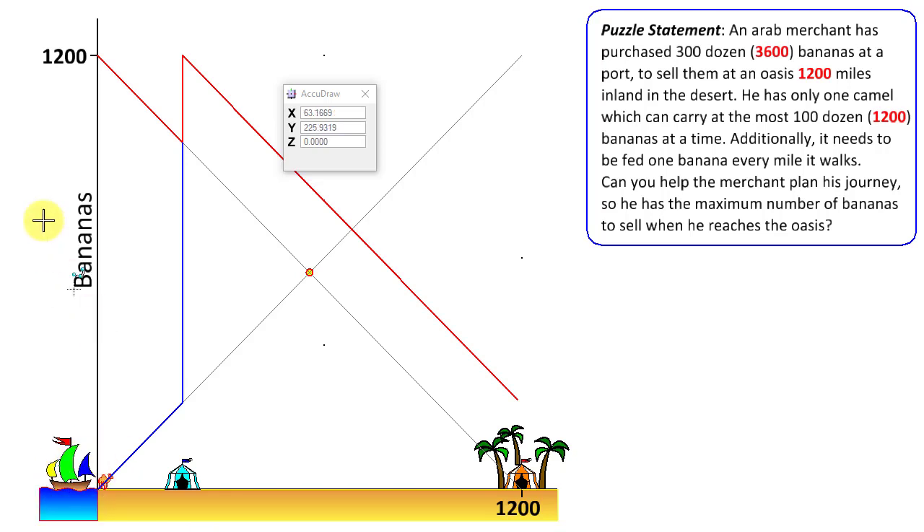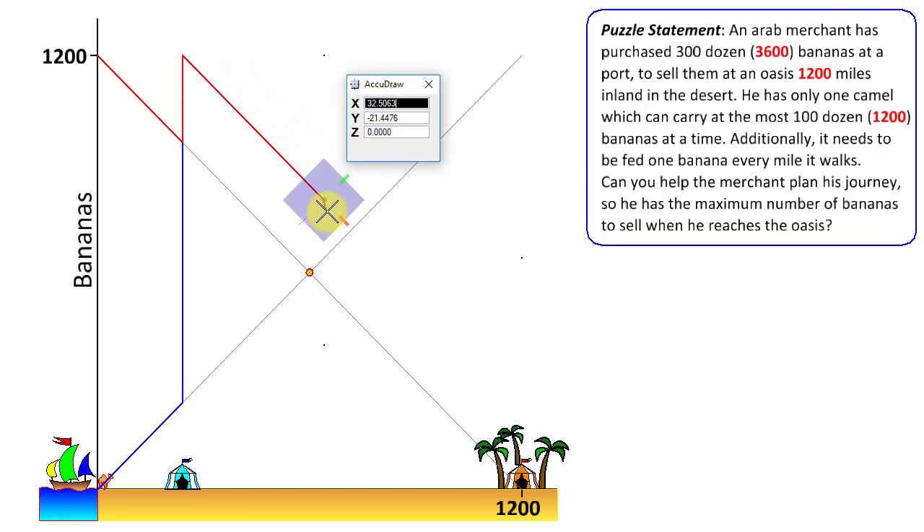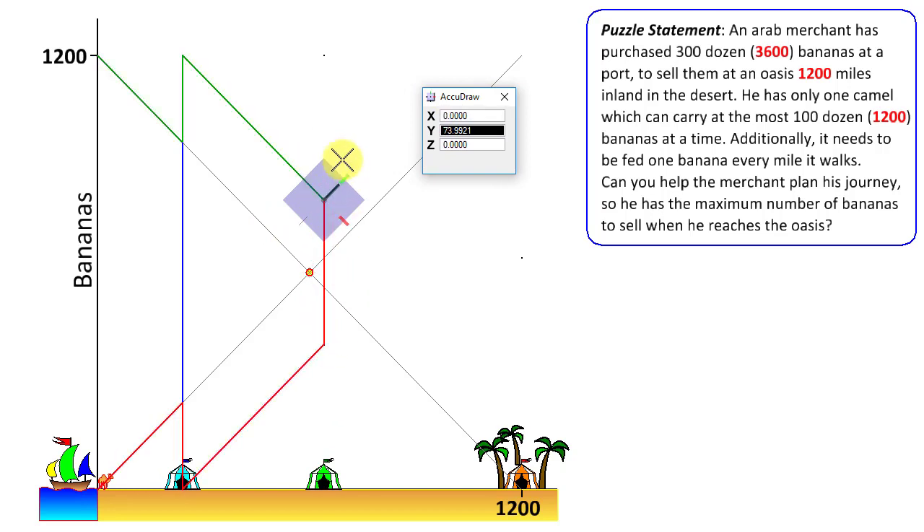Instead of one base, we can create two bases. In the second trip, we go to base one, pick up bananas to replenish, walk further into the desert, create a second base there, then return — stopping at base one to replenish on the way back. On the third and final trip, we go to base one, pick up the last bananas there, continue to base two, pick up those bananas, and proceed to the oasis. Now we have plenty of bananas left to sell.